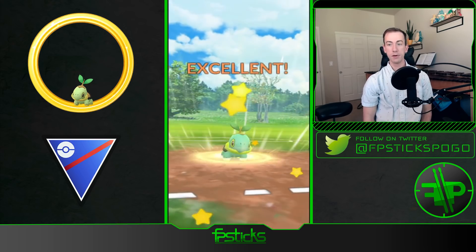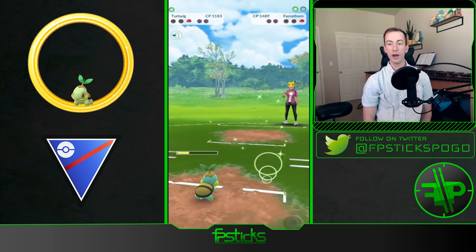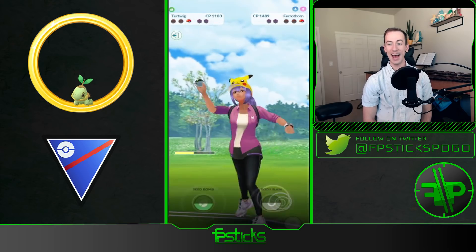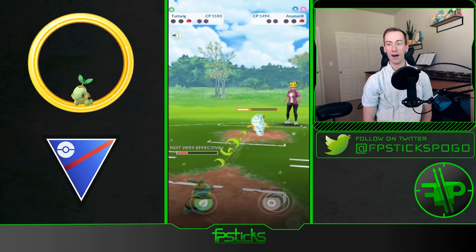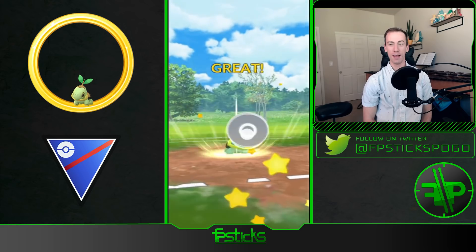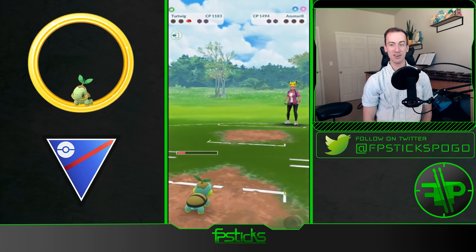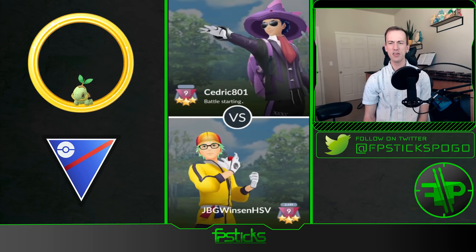Body Slam is the correct move here because Seed Bomb is double resisted. Razor Leaf brings down the Fairthorn, and Azumarill is in the back. Is this Body Slam enough?